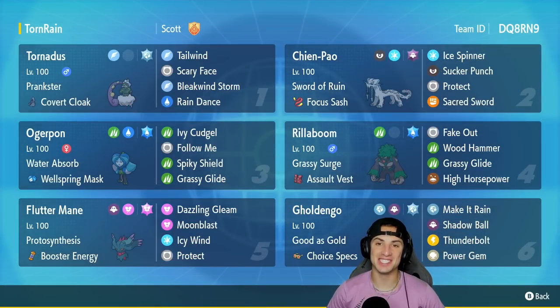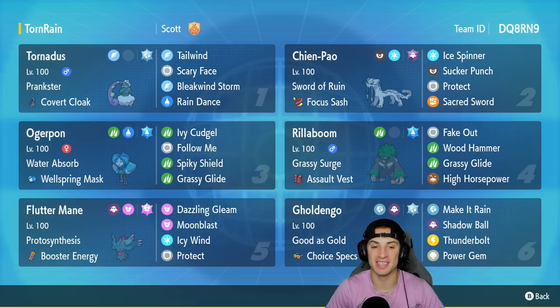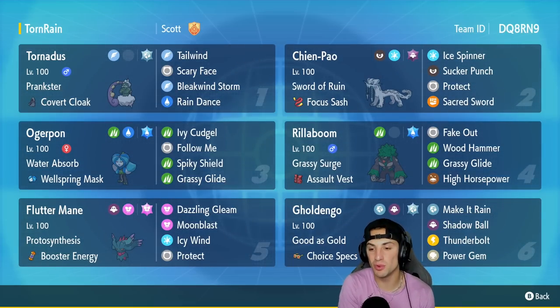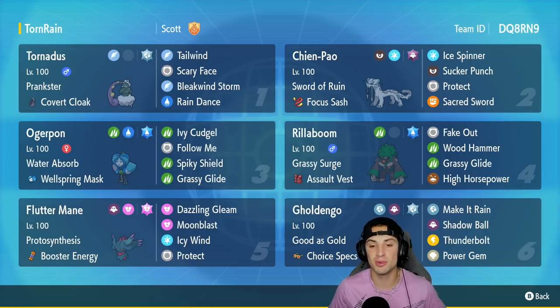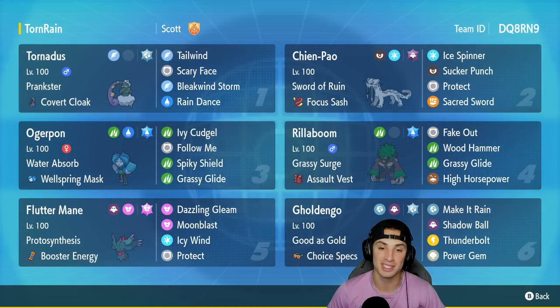What's going on YouTube, Jeans here back again bringing you guys some more competitive ranked double battles for Pokemon Scarlet and Pokemon Violet. In today's video we are going to be showcasing a Wellspring Ogerpon team to actually help you guys push high ranks in Master Tier in Regulation E. If you enjoy the content, make sure you support me by leaving a like on today's video.